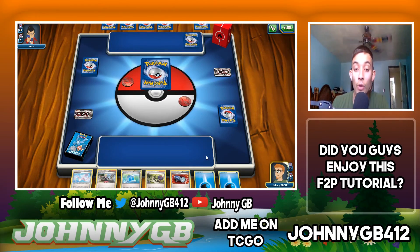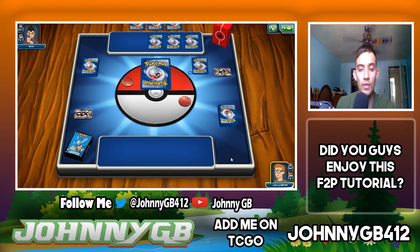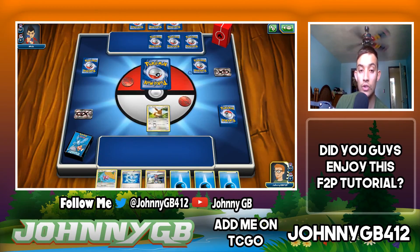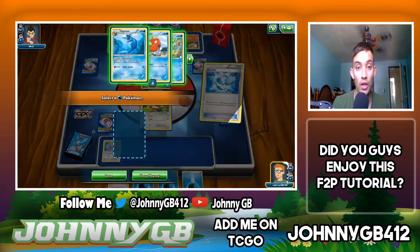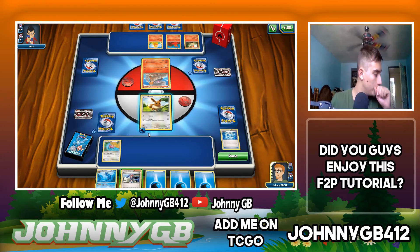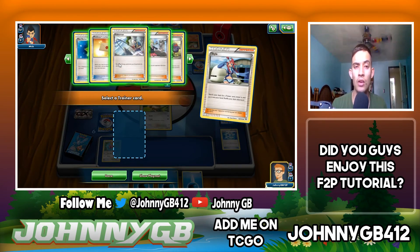We open up with no Pokemon in hand again — explaining the mulligan rule one more time. We start off with an Eevee though, which I can't complain about because I can now search for Vaporeon. Once I get Vaporeon out on the field, that's pretty much game. We're going to play Skyla — she lets you search for a trainer card. I have three water energy in hand and don't really need another.